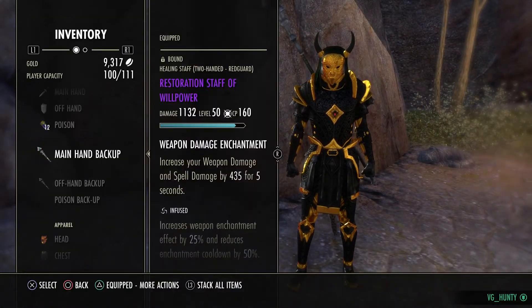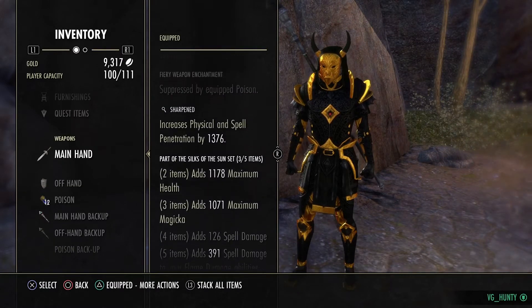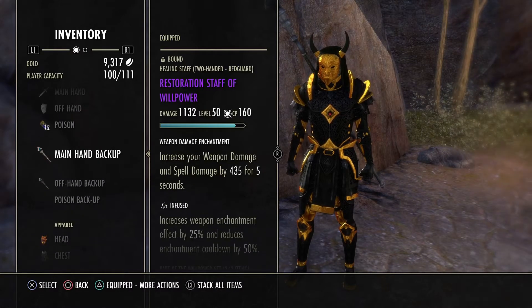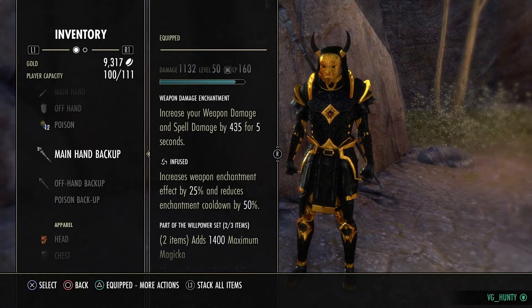Let's go into the sets because that's all everyone really cares about. Front Bar, we're running the Sword and Board of the Sun. Back Bar, we're running Willpower Resto, infused with the Weapon and Spell Damage enchantment, to get the most out of Spell Damage.